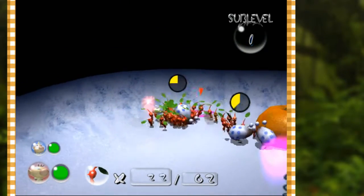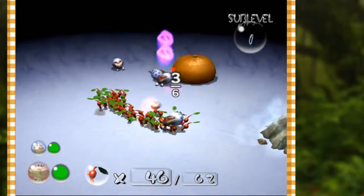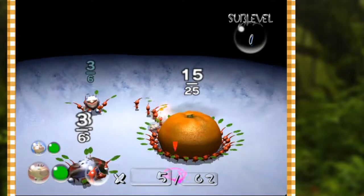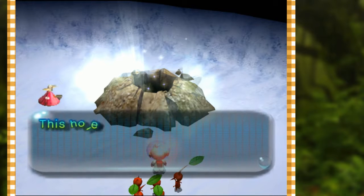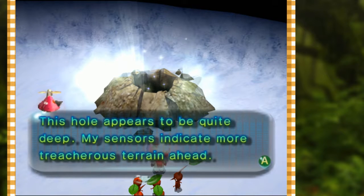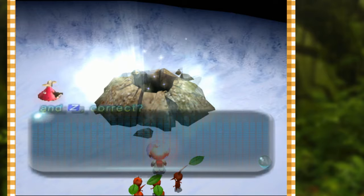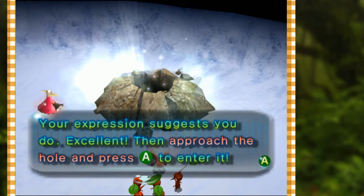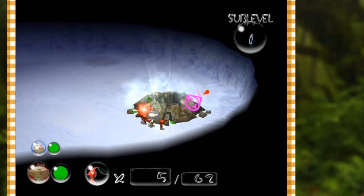Swarm this treasure - don't carry it back just yet, we've got more to swarm. Carry all this stuff back. The hole appears to be quite deep - sensors indicate more treacherous terrain ahead. Louie, you recall you can adjust the camera with L, R, and Z. Approach the hole and press A to enter it.